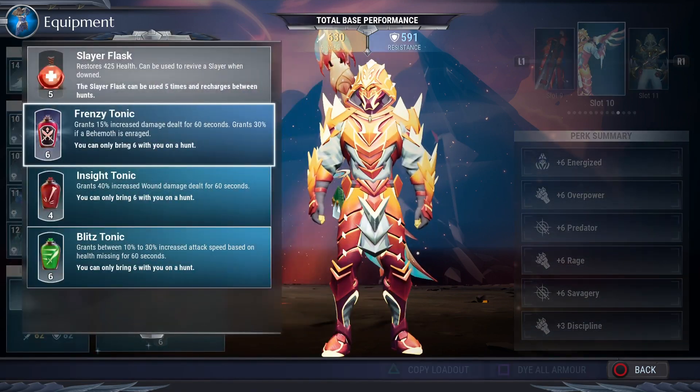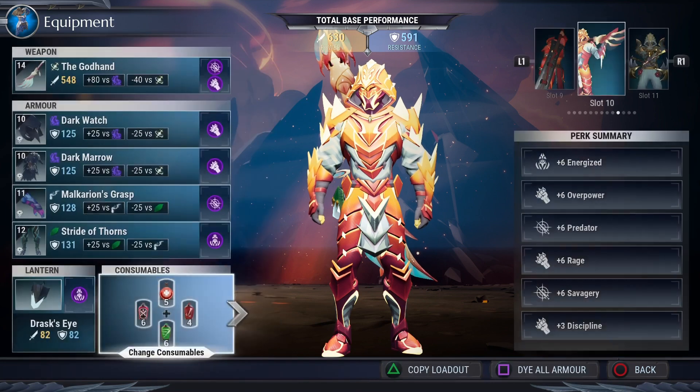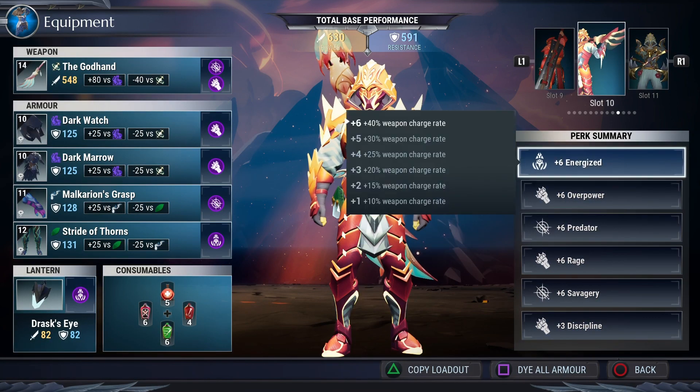Don't forget your tonics — that's free damage, free attack speed, it's beautiful. Especially the inside tonic, because that's going to help us wound the behemoth a lot faster so we can get into the battle and start using our laser beam to get all those damage buff stacks. All in all, we have a plus six Energized, which recharges our weapon by 40%, which is really nice so we can use our laser as often as possible.